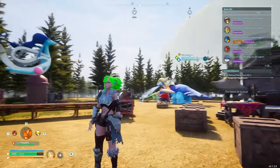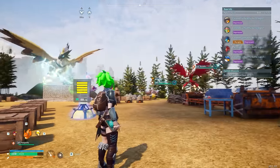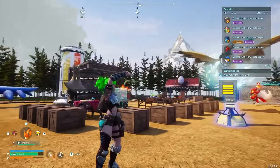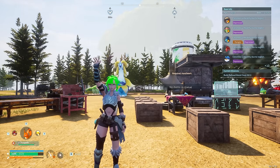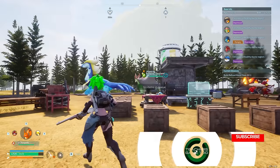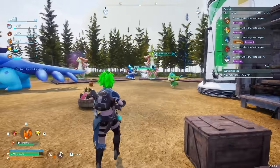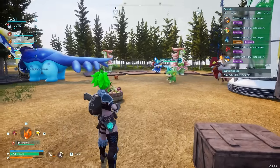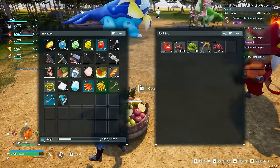Yo guys, what is up? It's Teach here coming at you again with another video over on Pal World. I wanted to show you the best thing that you can feed your pals in the game when it comes to both giving them a large amount of food as well as keeping their SAN up, which is important to do if you're trying to prevent them from being depressed or injured. Having an increased SAN will help with that.